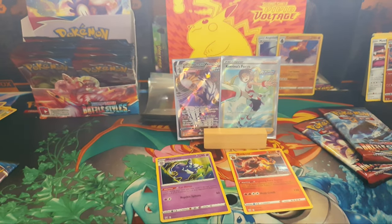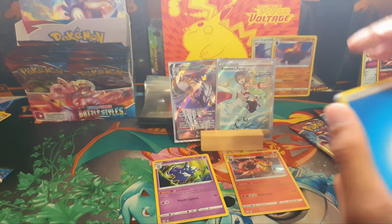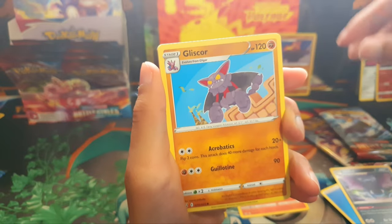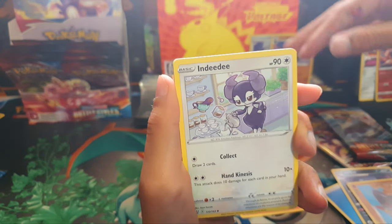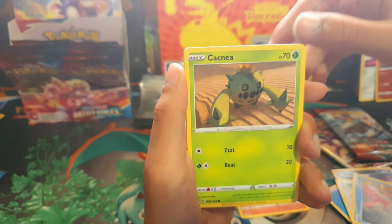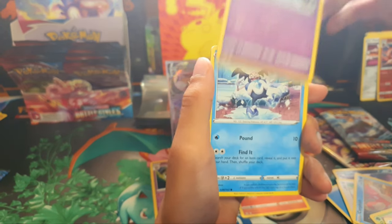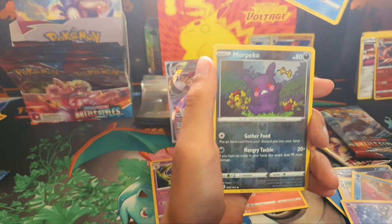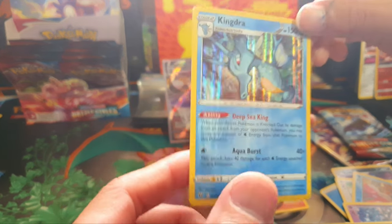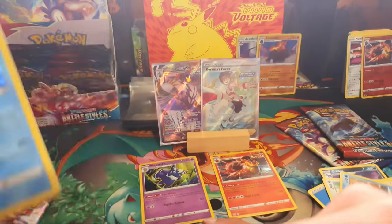Wow, two good codes in a row! We all got good codes. But this is seriously scary. No, this might be a gold card. Glyso. Gindidi. Corpish. Cacnea — oh, that's nice. Spoink. Galarian Mr. Mime. Norpeko. And a King Draw — that's a new holographic! Why am I always getting holographics?